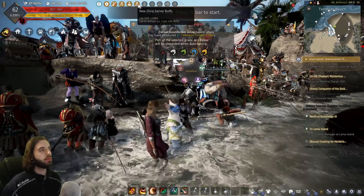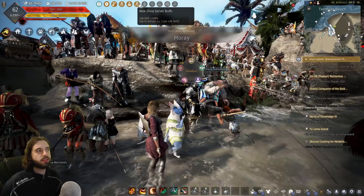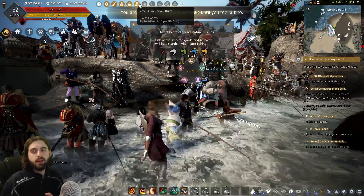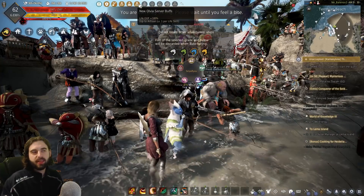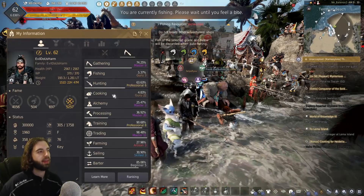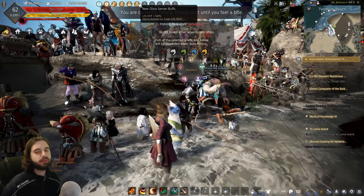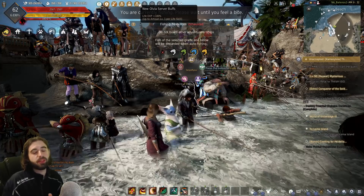The next event is the new Olvia server buffs, visible at the top of the screen, applied to all servers for two weeks. Life EXP is up 100% until you reach Artisan 1, to help newer players get into the game. It will carry on permanently on Olvia servers, but all servers get this buff for the next two weeks. So if you have any life skills underneath the Artisan 1 rank, go do them — EXP buffs for life skills are really, really quite rare.